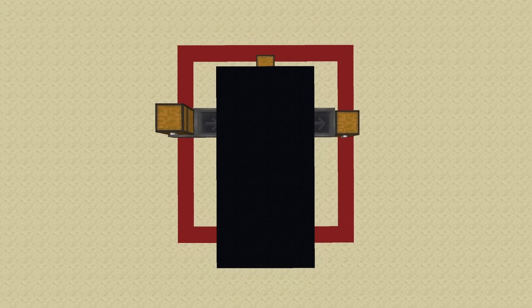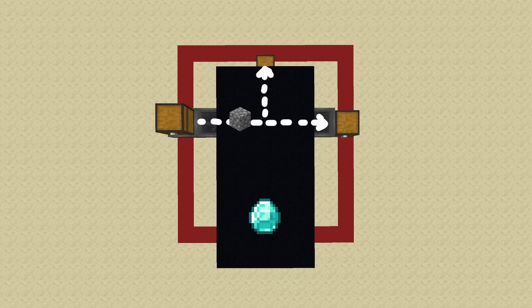As is the case with a lot of redstone mechanisms, it's useful to first visualize it as a black box. This particular black box has one input on the left and two outputs — one up top and one on the right.